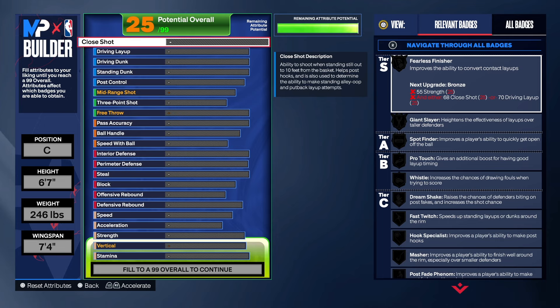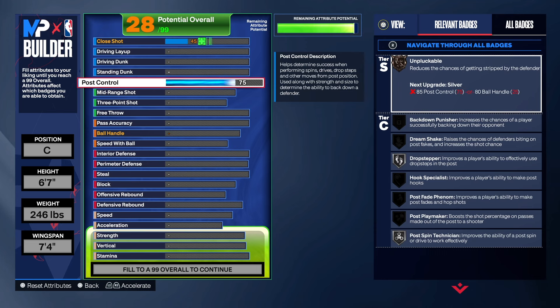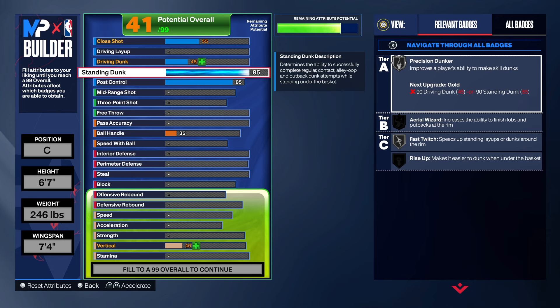We're going to start with finishing. I love standing dunk and post control — I put it out there so you can try it yourself and not just look at the build and say it's trash without trying it. We're going to put post control at 85, which is good in my opinion — gold drop steps, gold post spin, two great badges to have in the post. If anybody wants to come down there and try you, you're going to put their elbow in their chest and go for an easy two.